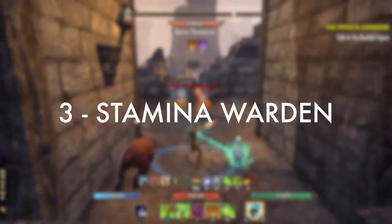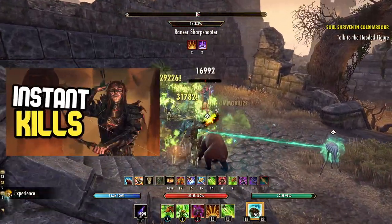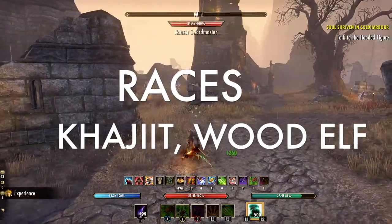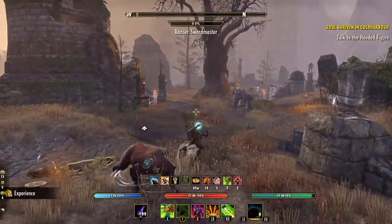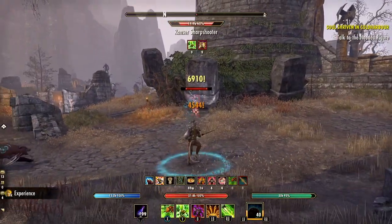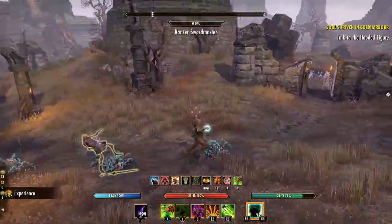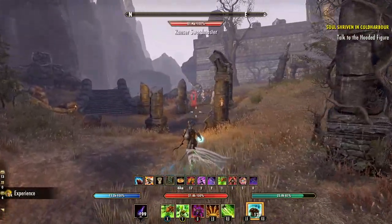Number three on our list is the Bowzerker — an easy Stamina Warden grind build with massive upfront AOE damage and speed. This build is so easy to play and also extremely fun; you only need a few active skills to make it work. For the ideal race, I'd suggest either Khajiit or Wood Elf — Wood Elf is nice for the extra penetration, speed, and stamina recovery, while Khajiit has a nice mix of stats and extra critical damage. Other races like Redguard and Orc can also be quite good. For the Mundus Stone, go with the Lover, which gives extra penetration equating to more damage and faster kills.